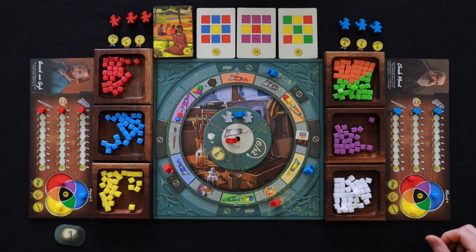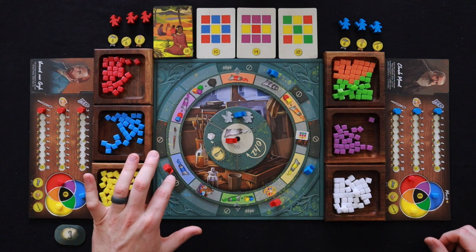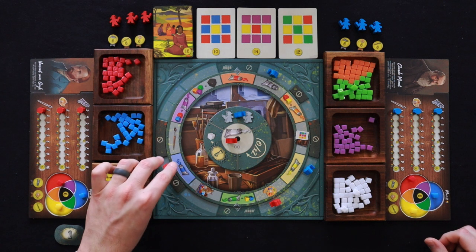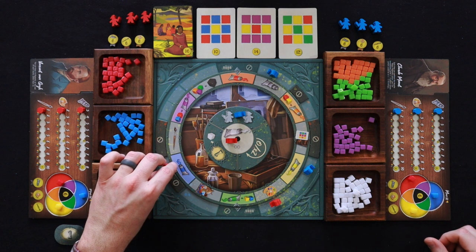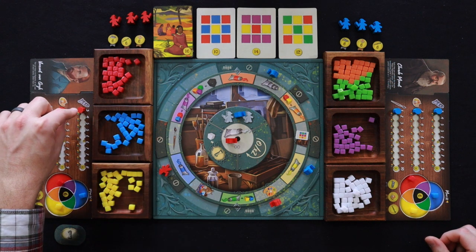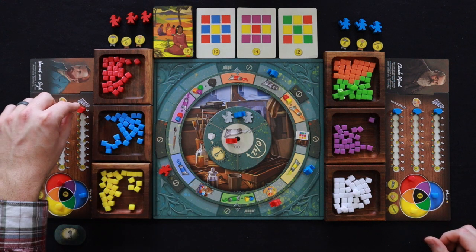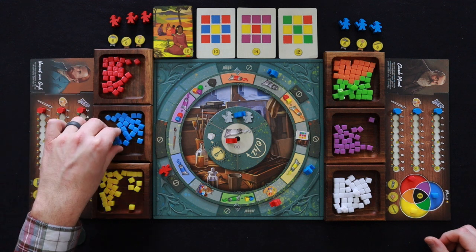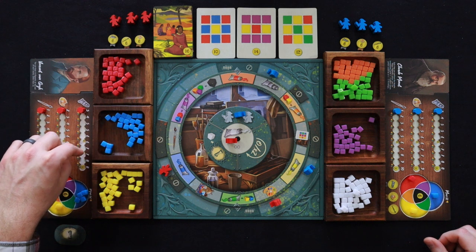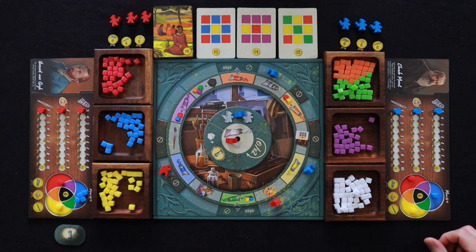Starting with the first player, you take the action of one of your workers one by one. Red says they'd really like to gain blue, so they'll lay their worker down there and take blue pigments based on whatever that top row number is. In this case they can take three, but as they improve on that track, they'll be able to take more and more of those pigments.